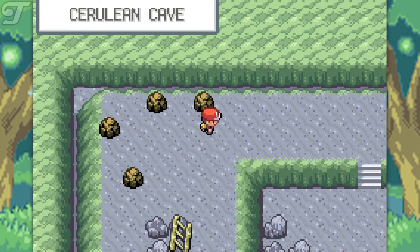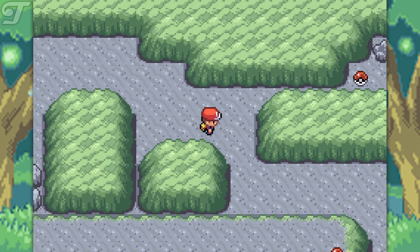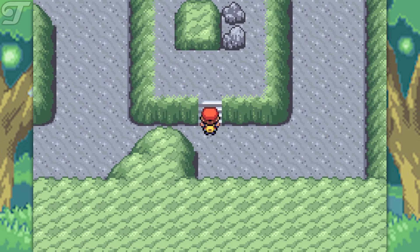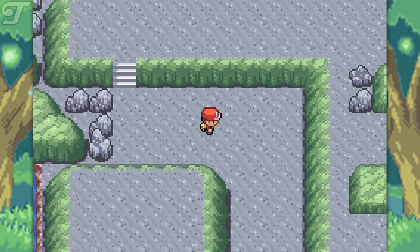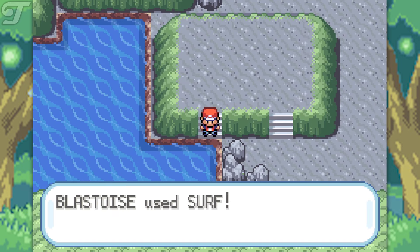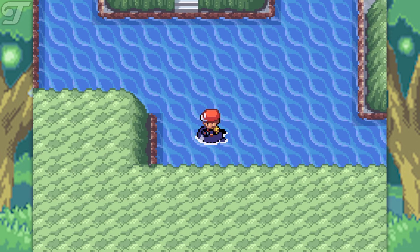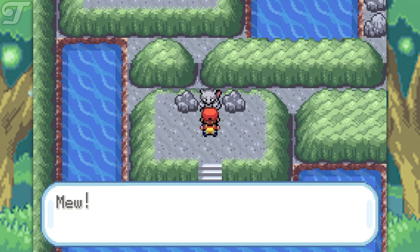Now we are at the bottom of Cerulean Cave where we are going to find Mewtwo. Just keep going over to the right, then turn left, go up the ladder — or the stairs — go down the stairs, and there's no mistaking it, there's only one way you can go right here at the bottom. Get into the water, and you'll find yourself on this tiny island where you'll find Mewtwo just sitting there waiting.